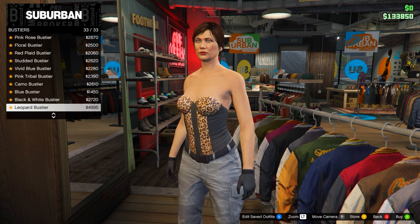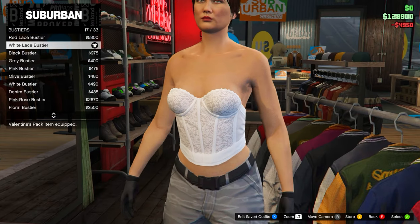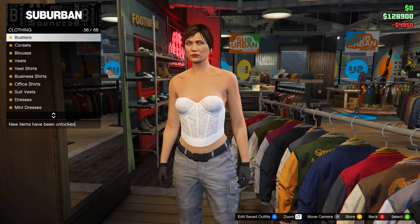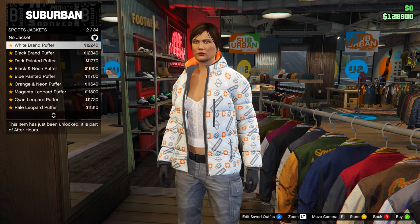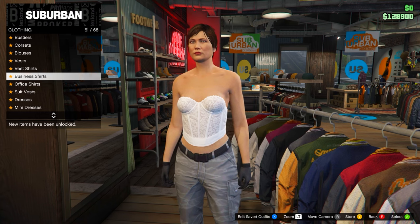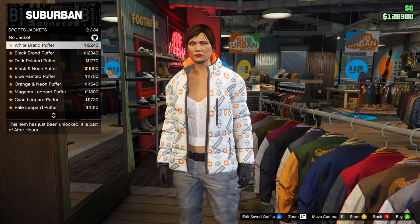Head down to bustiers and equip the white lace bustier. I'll be leaving a list in the description or the pinned comment for outfit components for some other CEO vest outfits you can make, so I'll try and leave a few other outfits down there for you to make on the female character. Then head down to sports jackets and go for the blue puffer jacket.